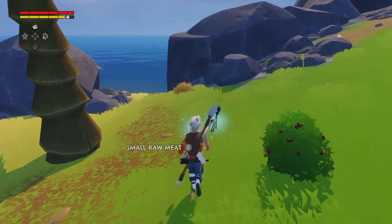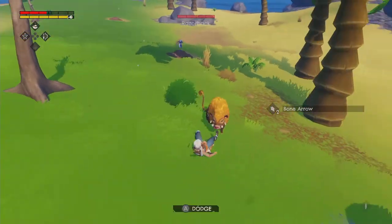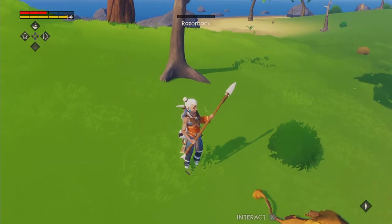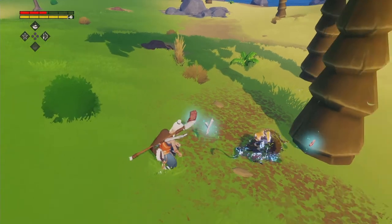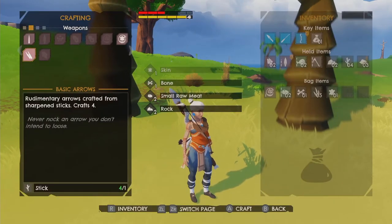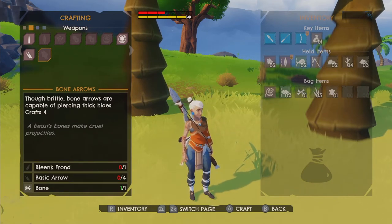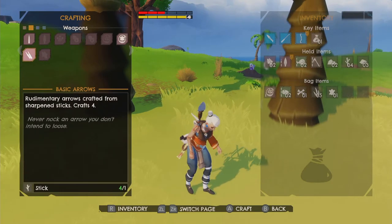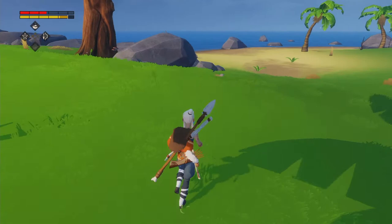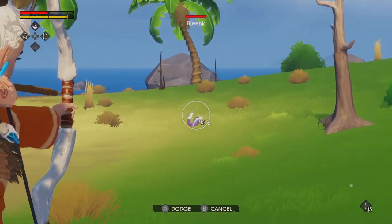I got an arrow back, that's always great. What do I need to make those arrows actually? The arrows — we need just some sticks to make basic arrows, and blink feathers and bones. Let's make some basic arrows then. Made as many as I could, so now we need to find some feathers and some bone. Feathers we get from the little bunny thingies — yeah, there's one. Can we get it? We sure can.